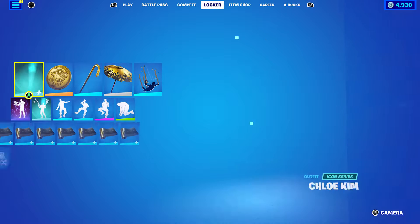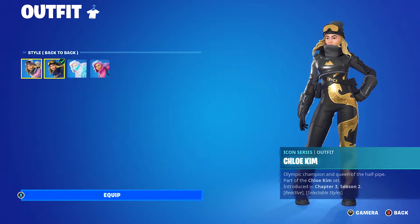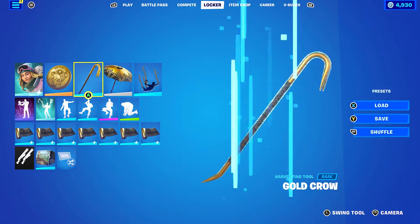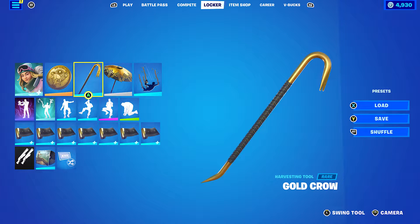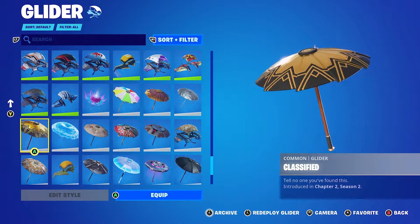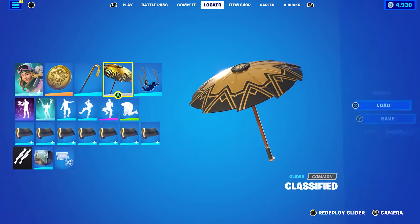Let's move on to the first back-to-back edit style combo. I went with Gold Tog, which is my favourite gold back bling that I own. Pickaxe is Gold Crow — probably my favourite gold pickaxe that I own. Black and gold, or just gold in general, I use for a lot of different combos. Glider is Classified, which is the Victory Royale glider for Chapter 2 Season 2.